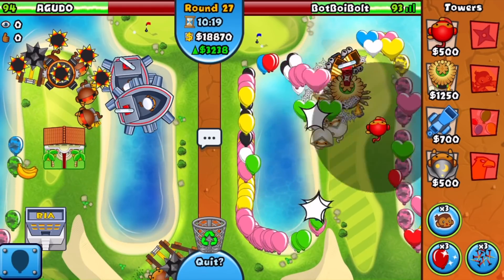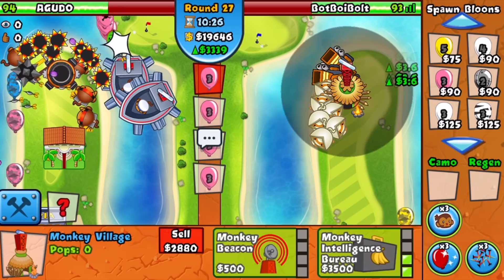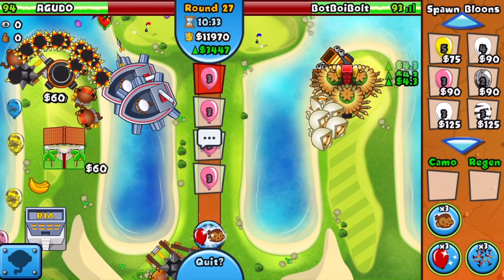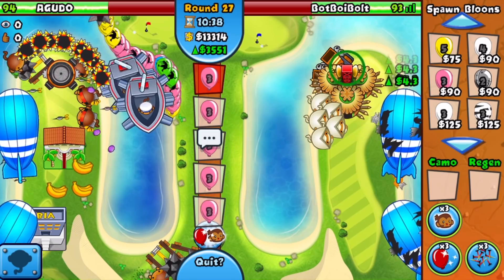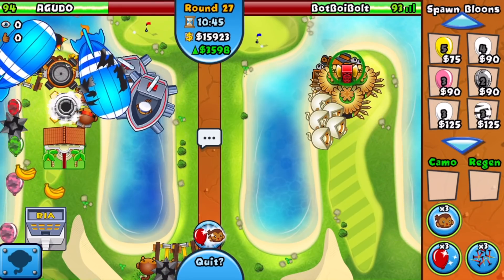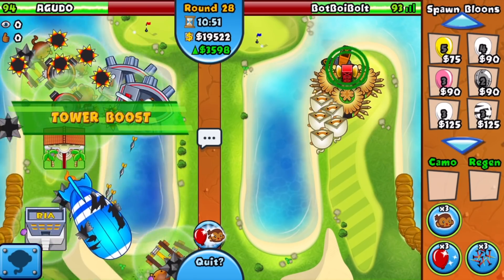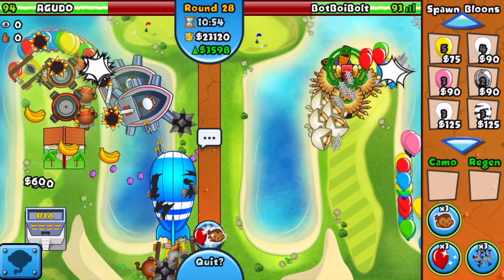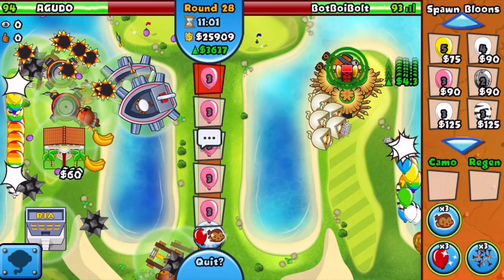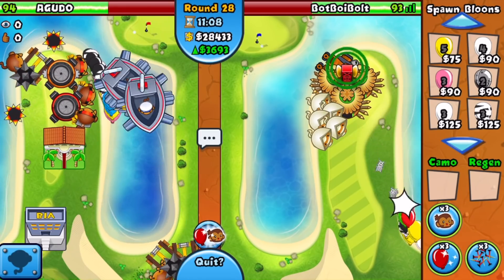We ended up defending. The chipper spreads balloons all over and makes it look really bad, but we're good. I'm going to go for the 3-2 village here — this is going to increase the amount of money we get per set of pinks sent, so we'll get our eco up even quicker. Round 27 AI — he can't die to that. No, surely he has so much money. He's boosting. He just barely holds on.